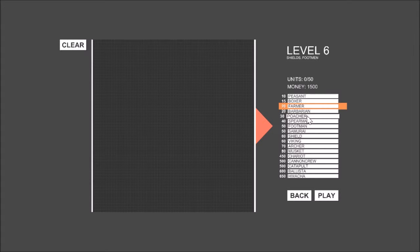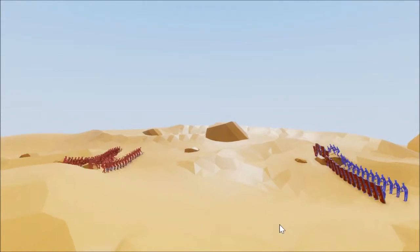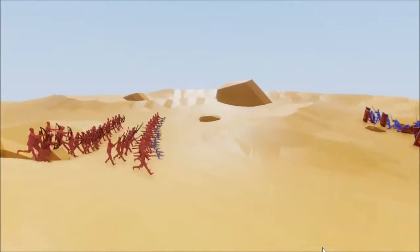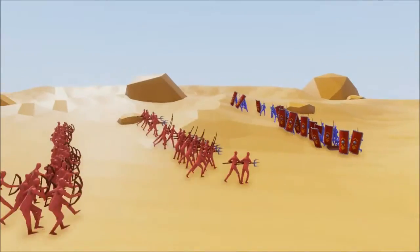Maybe muskets are too expensive. Let me try it with pikemen. Now farmers — because they're cheap. Maybe too cheap. Let's have some sand wine in the rear. Exactly 50 units and zero gold. Look at this line — it's really nice looking.